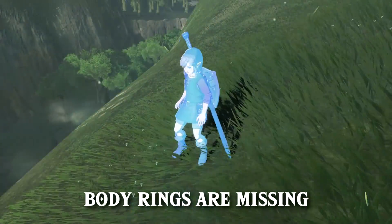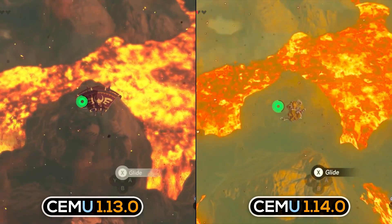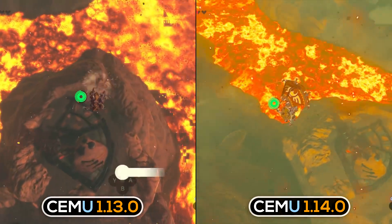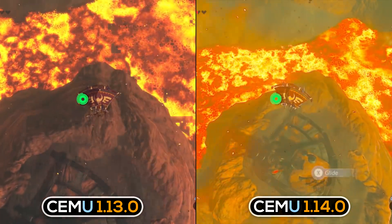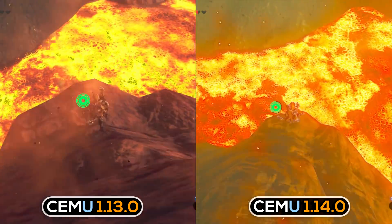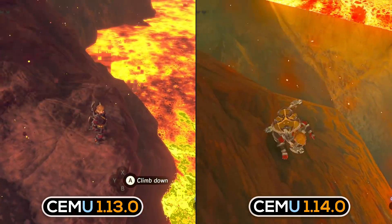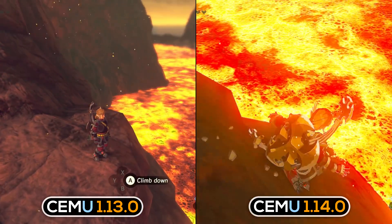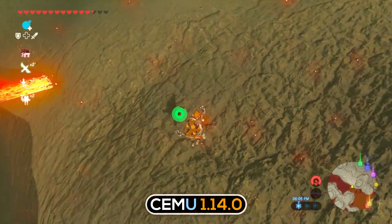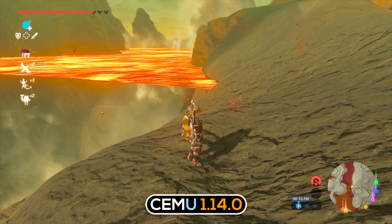Cemu 1.14.0 is said to remove blocky artifacts, which it does. The main culprit of this visual glitch can be seen in lava. In the past we could solve this by using a tiled cache command in Nvidia Profile Inspector, however that will no longer be necessary. But an unfortunate side effect seems to be an interesting transparency issue when standing horizontal to the lava — so this is the introduction of a new bug.